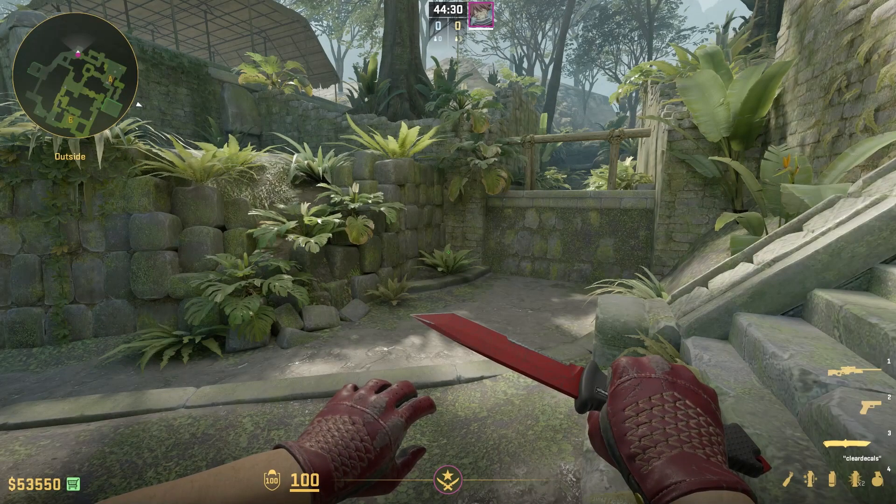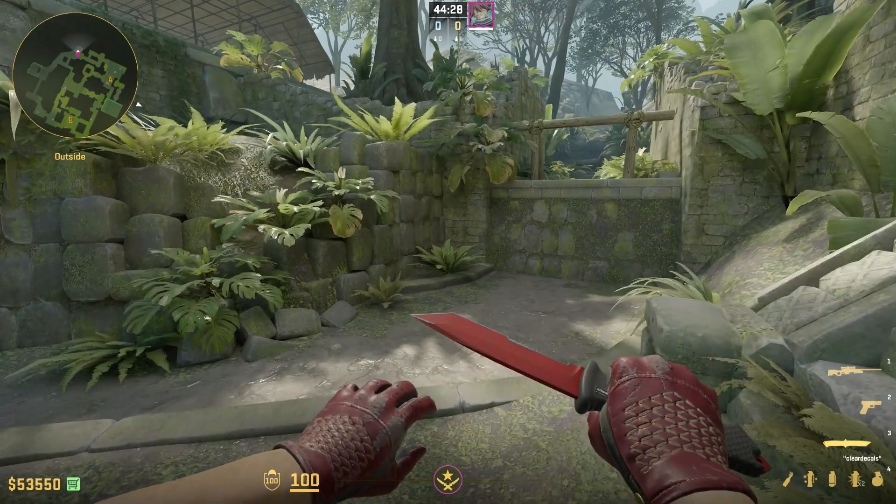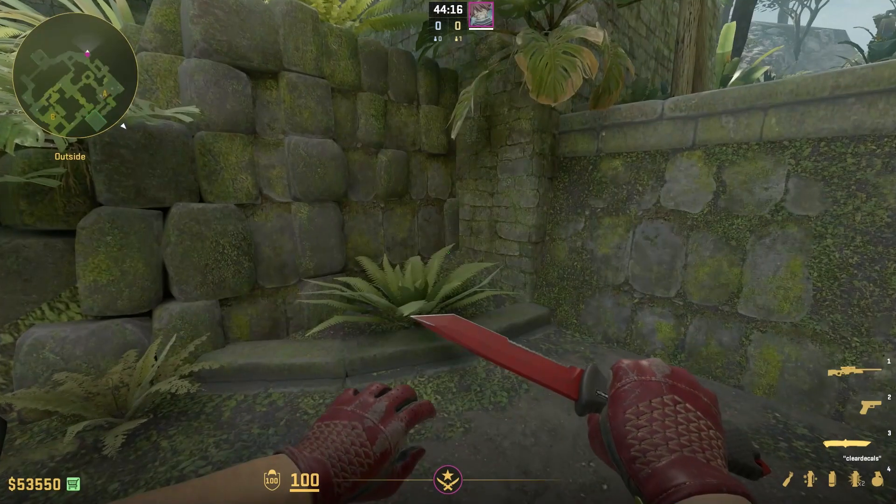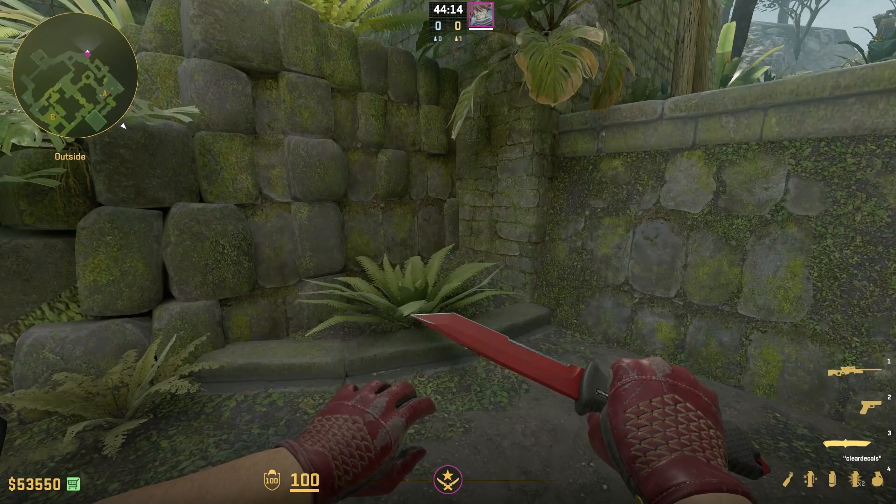Hi guys, today I'm gonna show you 10 smokes you need to know when you're playing Ancient. These 10 smokes are gonna allow you to full execute A, full execute B, and also take middle like a pro.